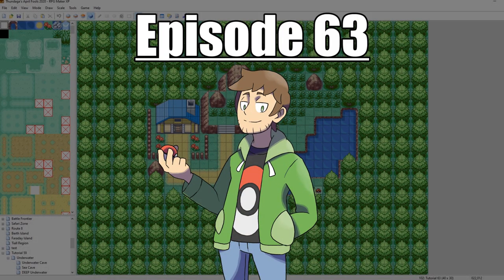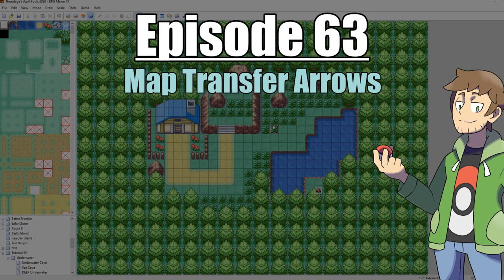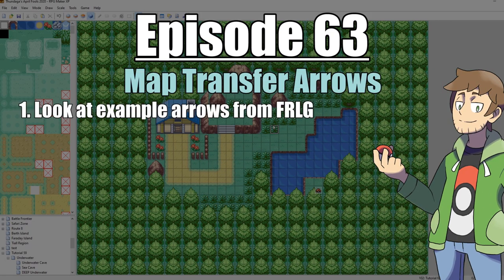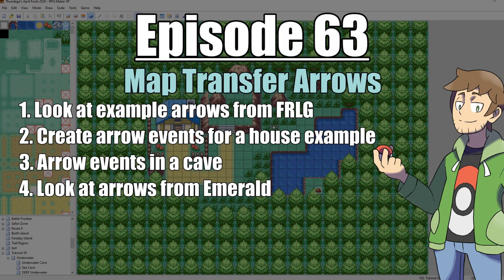Welcome to part 63 of my How to Make a Pokemon Game tutorial series. In this episode, we're going to be looking at map transfer arrows. First, we'll look at Pokemon Fire Red and Leaf Green for an example, then set it up in our own game for a house and for a cave. Afterwards, we'll also look at Pokemon Emerald, because they do the arrows slightly differently.